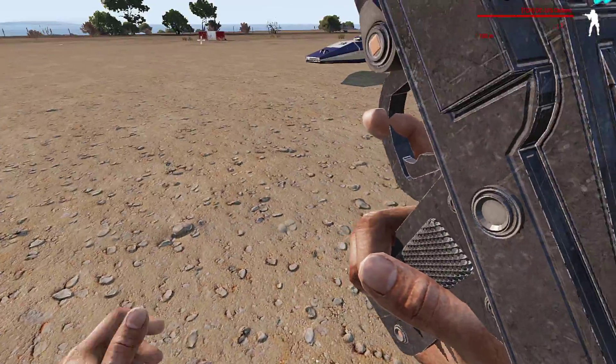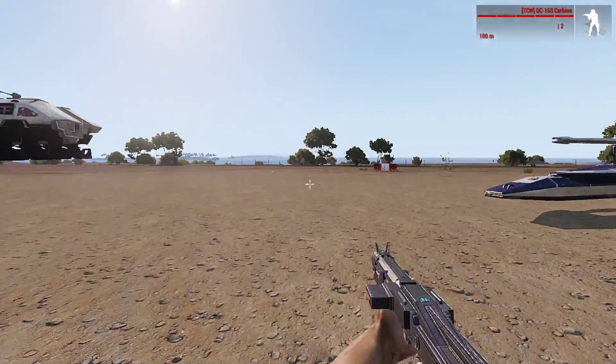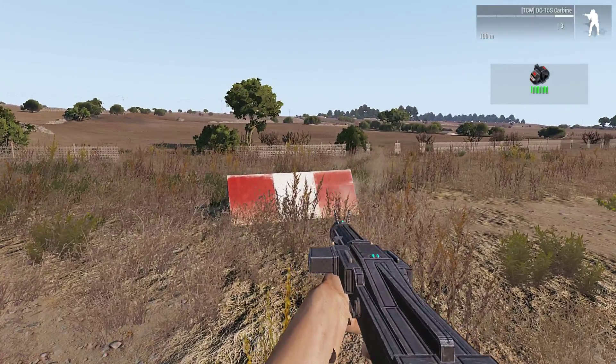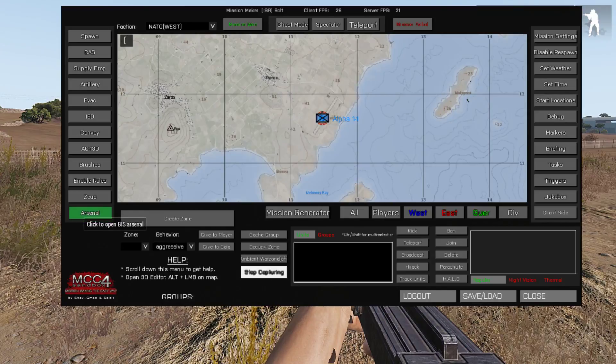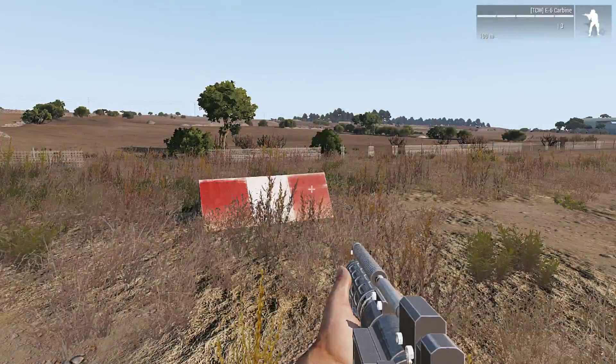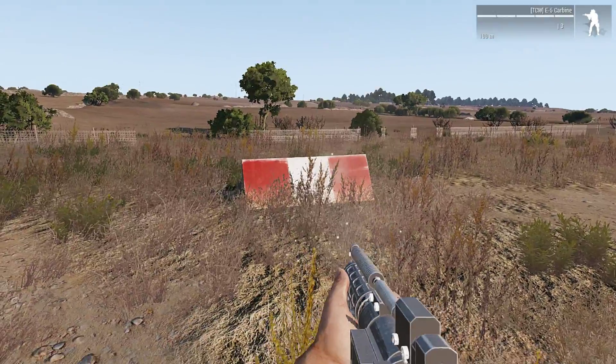We'll do the reload animation for this — nothing too crazy. There's some damage there on that. Let's go back to the E5 carbine so I can show that off. That looks really good, I like that.